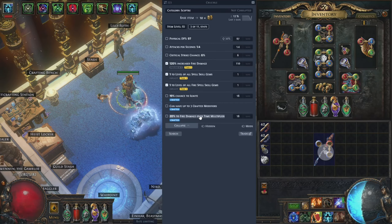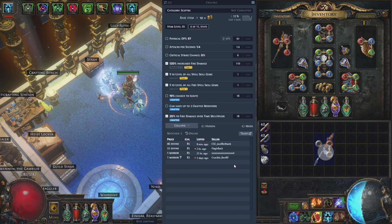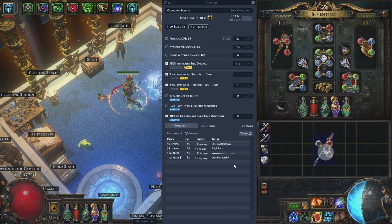If we do a quick price check on the scepter, the cheapest currently is 46 divines and the next after that is 55 divines. The total cost to craft was a little under 20 divines, including the expensive 13 divine base.